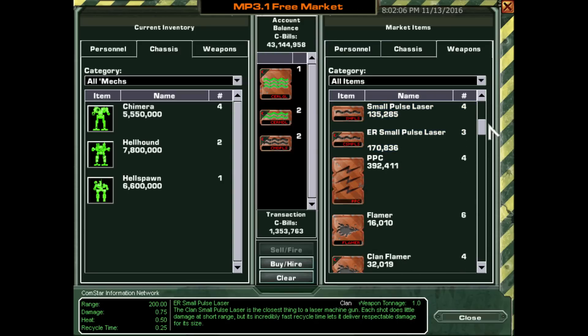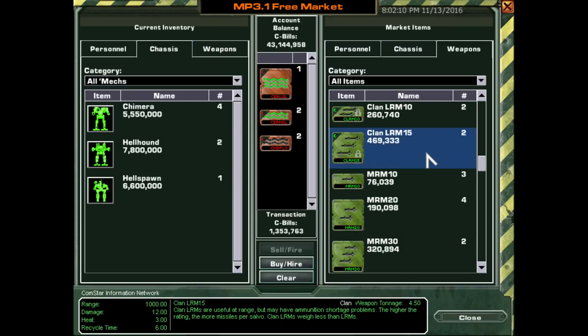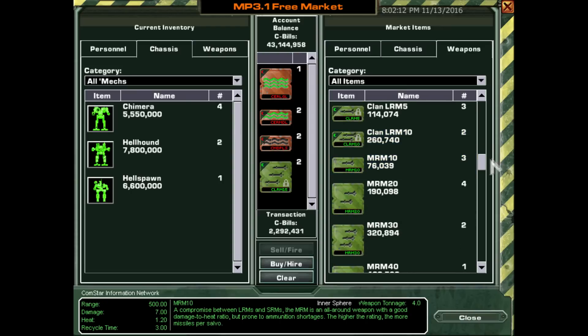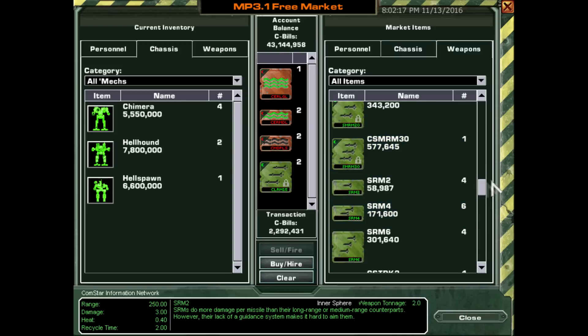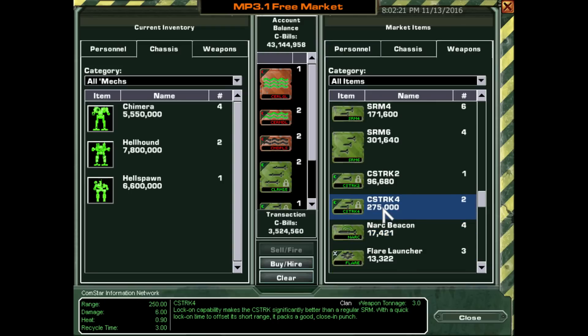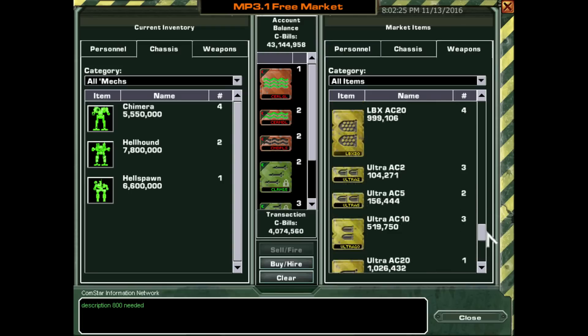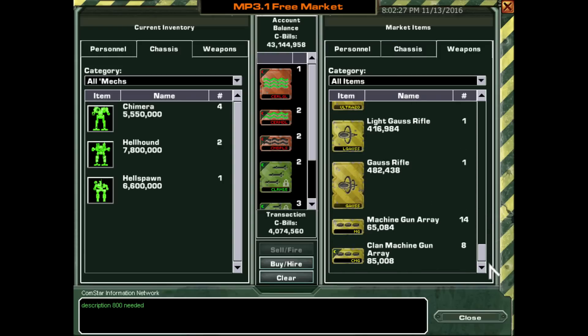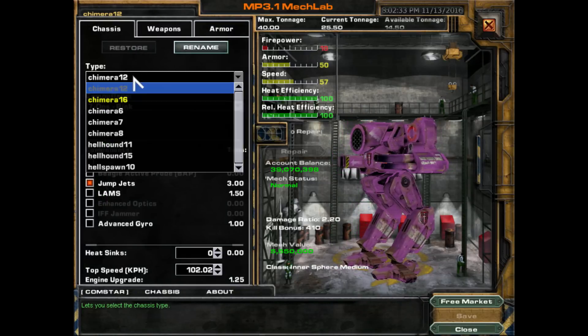Get the med pulses, and possibly some LURMs — you never know when LURMs would be useful. And definitely streak SRMs and streak MRMs — wow, those too. Definitely pick these up. They are very useful in these lower-weight fights to put some good damage out. We'll buy those weapon systems and equip what we can here.